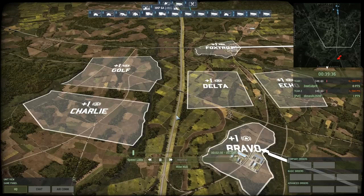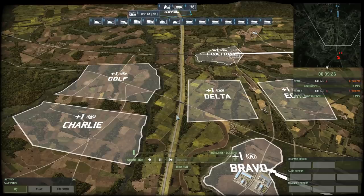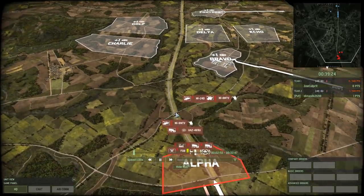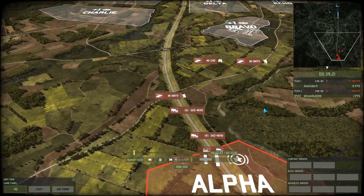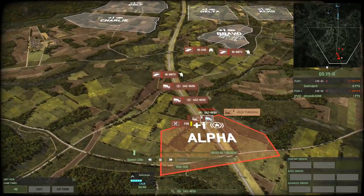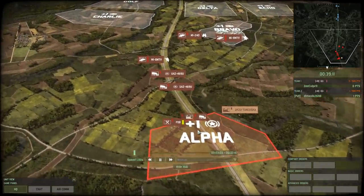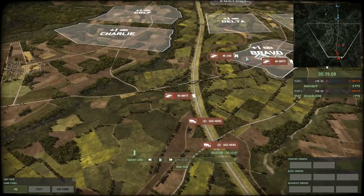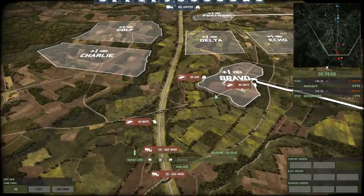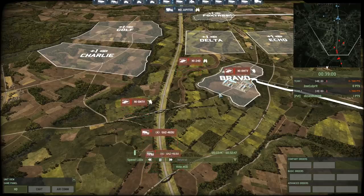Capturing terrain and capturing strategic points is more important than actually deploying a command vehicle into them. What you see happening here is that Damascick is doing it the other way around. He bought three command vehicles — one UAZ over here, which by the way is not in cover, it's just dead on the road. One UAZ going to Charlie, one UAZ going to Bravo. Yes, this will get you points, but it will also leave you with very few units to defend those sectors you just captured.